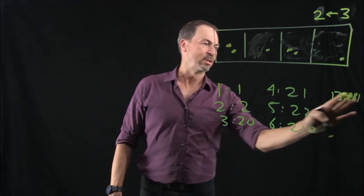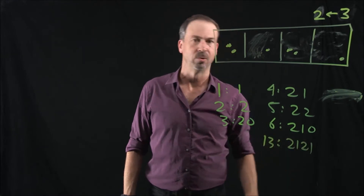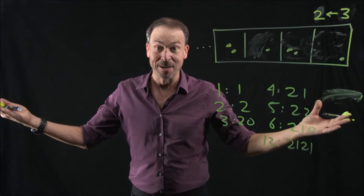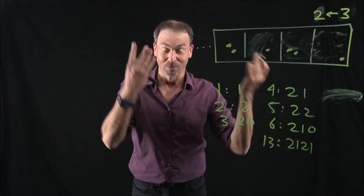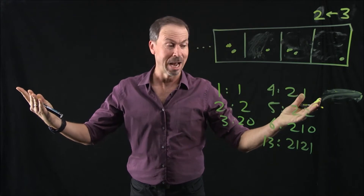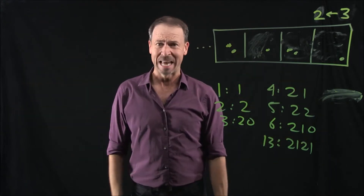Wow! Let me just write that a little more neatly. 13 — apparently it's 2, 1, 2, 1. Hours of fun to be had working out codes for different numbers. But the real question of course is: what is this machine actually doing? Are we in some kind of base arithmetic like we were before, or is this something brand new? What's actually happening here?